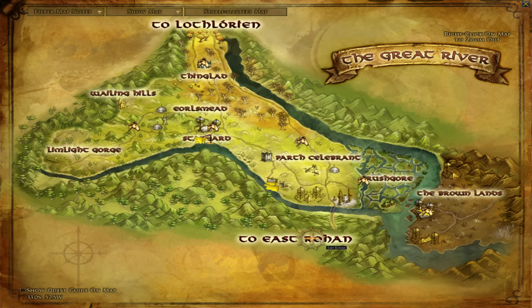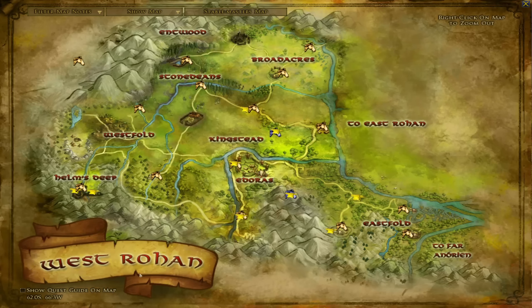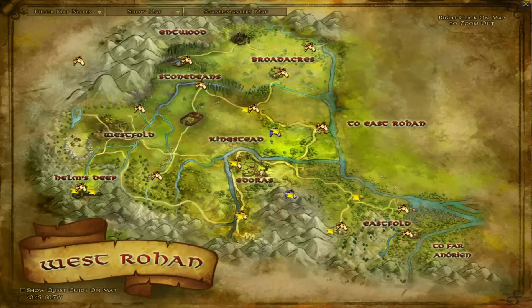Moving on to East Rohan, part of the Riders of Rohan expansion covering level 75 to 85. The individual zones are: the Wold at level 75 to 76, East Wall at 76 to 77, Norcrofts in the middle at 78 to 80, Eaves of Fangorn (Entwash Vale) at 80 to 81, Sutcrofts at 83 to 85 in the southwest, and Wildermore — added in a later update — at all level 85 content. After Riders of Rohan and East Rohan, we have Helm's Deep with West Rohan at level 85 to 95. You start in Kingstead, then go to Eastfold, Broadacres, Stonedeans, Westfold, and then Helm's Deep. Entwood, like Wildermore, is an old level cap zone at level 95.